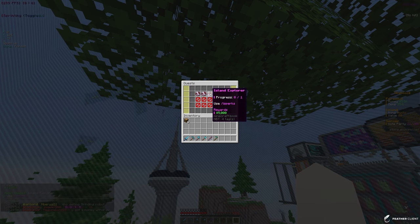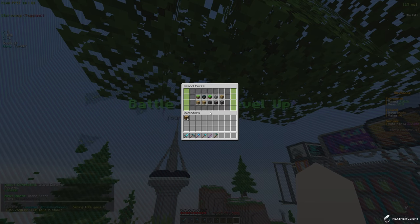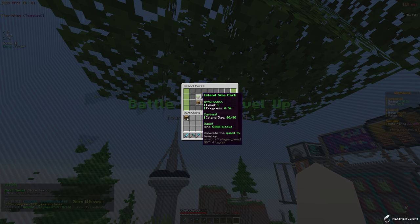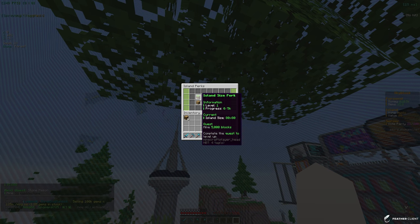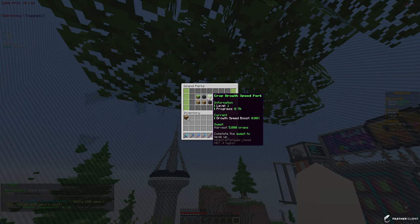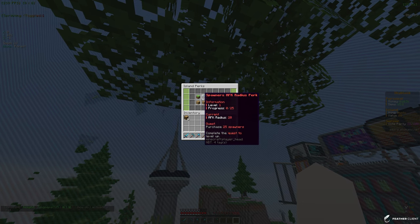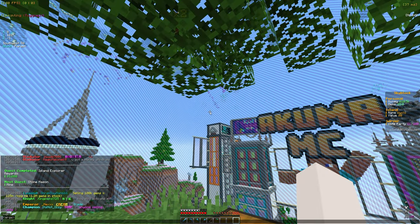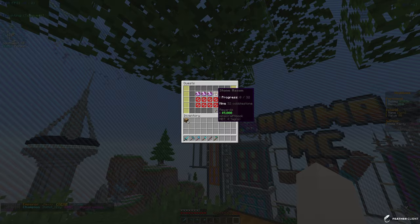The next quest is to do slash is perks. We can actually upgrade these perks by doing quests - we need to mine 5,000 blocks in order to increase the island size. There's also purchase 25 spawners to increase the AFK radius. We're definitely going to be looking at those because they're going to be very useful. There's also Stonemason - mine 32 cobblestone.